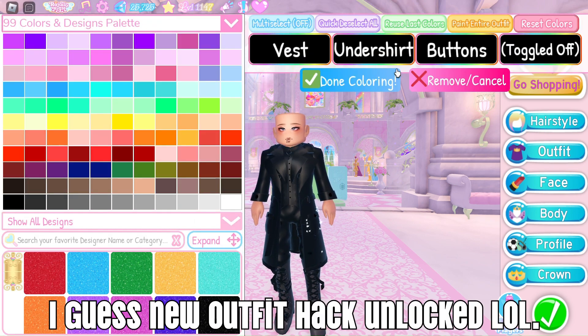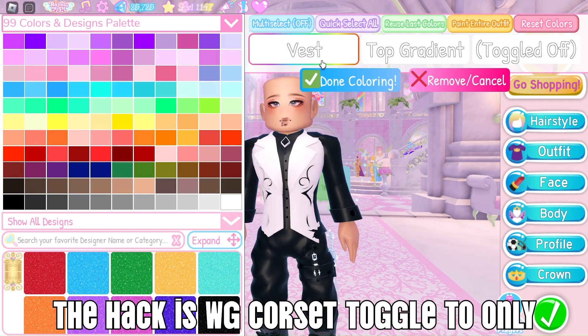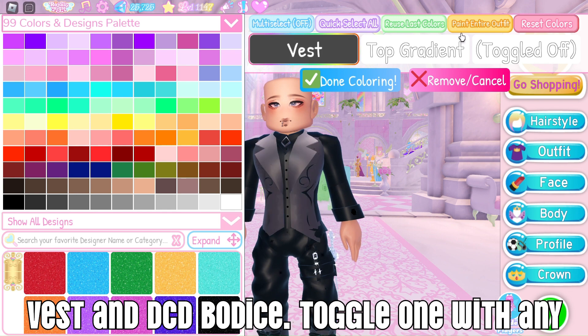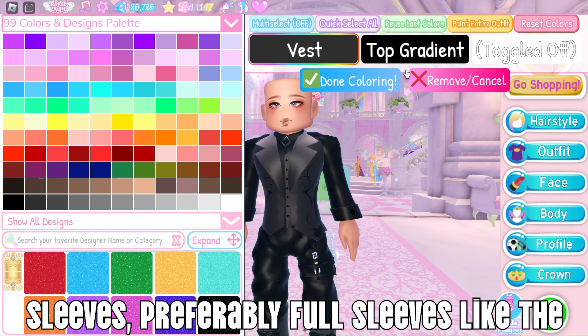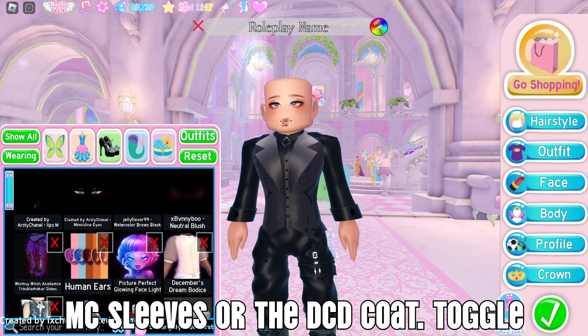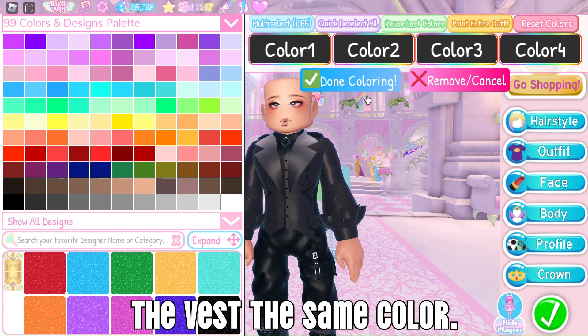New outfit hack unlocked! The hack is: WG corset toggle to only vest, and DCD bodice toggle one with any sleeves — preferably full sleeves like the MC sleeves or the DCD coat toggle-only sleeves — and color all items except the vest the same color.